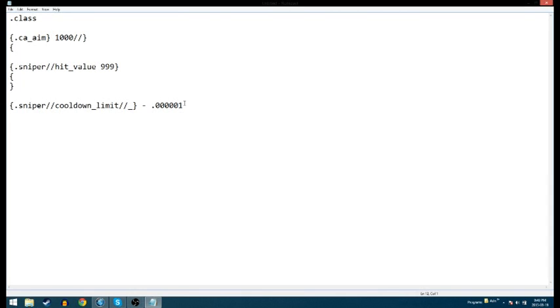The next thing we're going to do is give you unlimited ammo. What you want to type in is curly bracket, dot ammo underscore count, two slashes, and just set that to 99. So there you go — now you've got that.